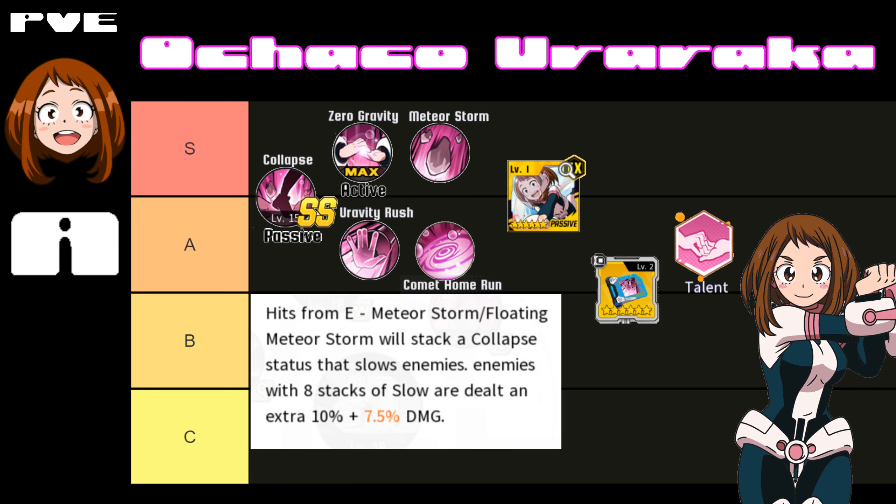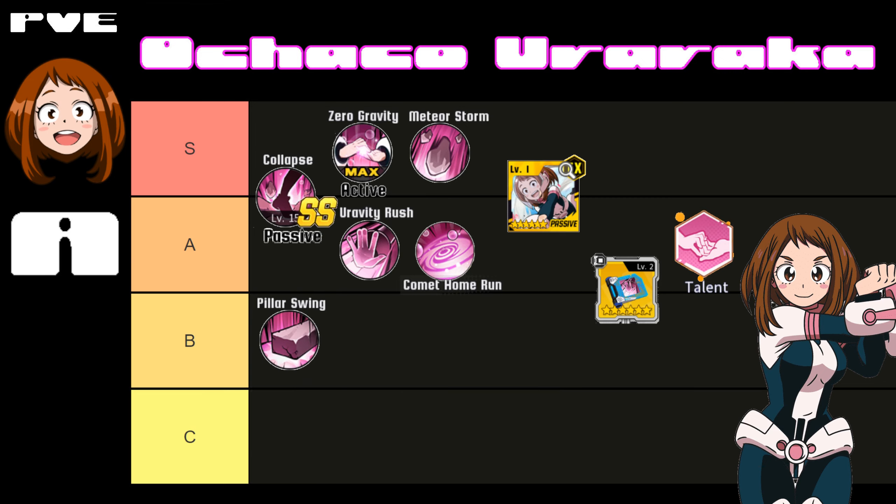I put the passive in S minus or A plus because it's extremely good — it's going to slow enemies when you rain Meteor Storm on them, and it's also going to do more damage after the eight stacks have stacked. Whenever this passive becomes triple S, you do get a damage debuff on enemies for 20% more damage for your team, so at SSS it's definitely S tier because she becomes more of a support, which we could definitely use more of since the only natural support is Momo.